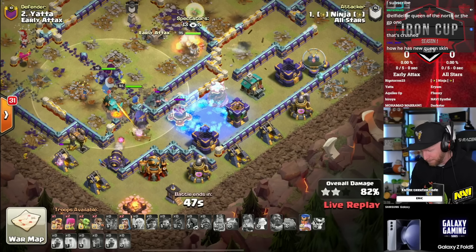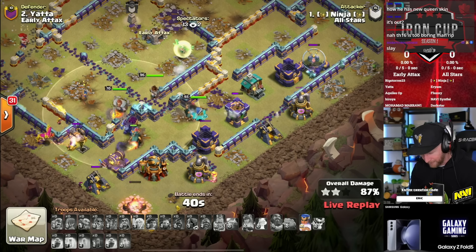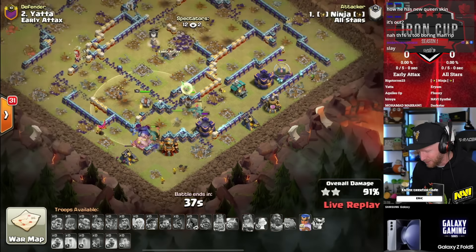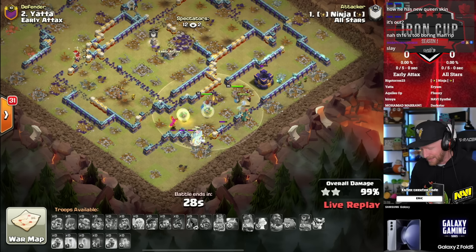But if they start to dwindle down and get low, you make them all invincible, and while they're invincible they all heal up, then continue to heal for another roughly 15 seconds afterwards. It's a very strong combination, and this one allows him to save his Royal Champion ability. Root Riders with the Healing Tome is going to be a big part of the meta for people who leveled it up.